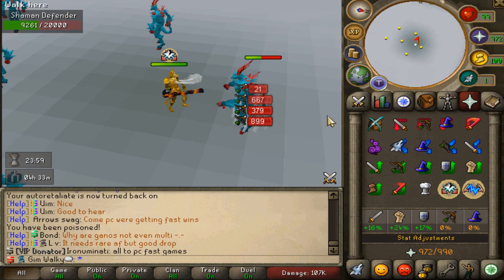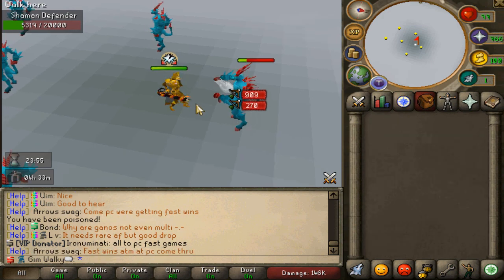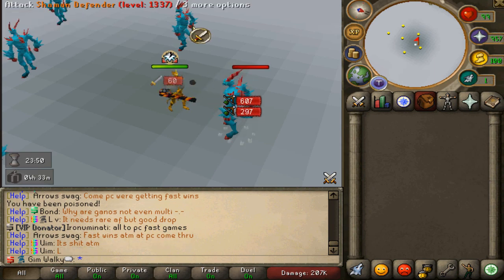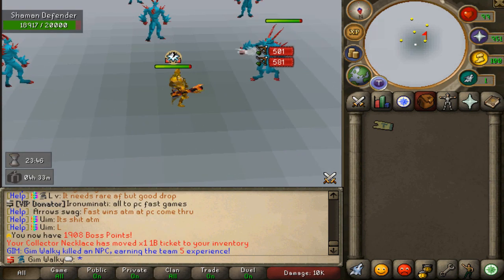If you guys would like to check out Athens PS, links are in the description. They're currently at 193 people - it's not even close to peak time. We peak around 250 to 300 people online. Definitely make sure to check out the number one most hyped custom RSPS right now. And I'm gonna start grinding these boys.